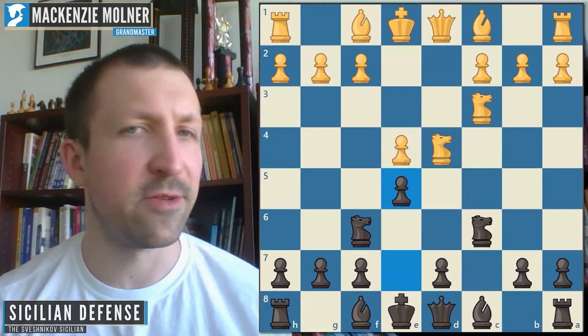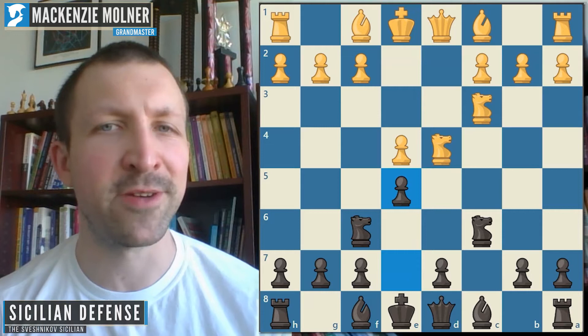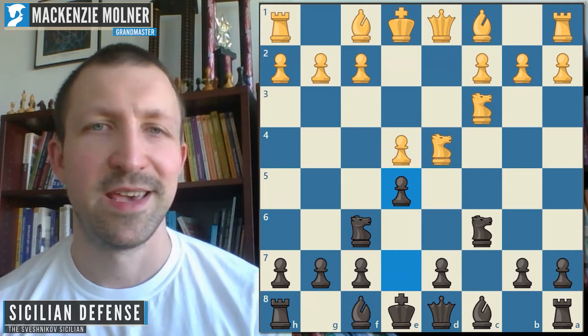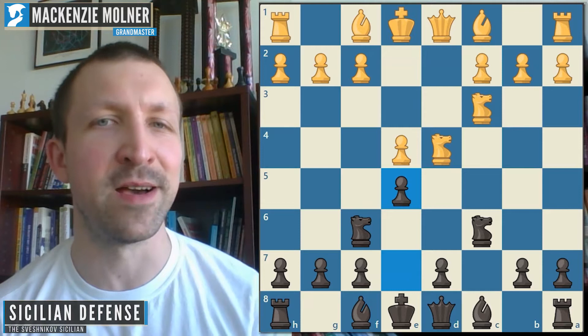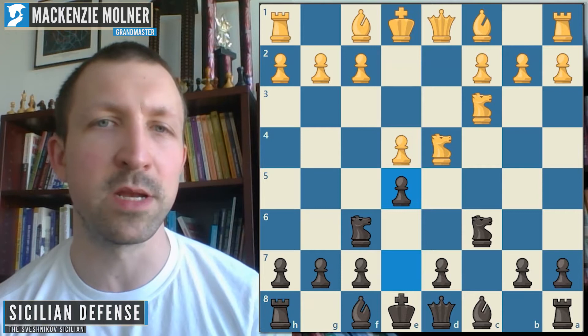If this looks a little unique and you're thinking, is it actually trustworthy — the answer is absolutely without a doubt. The biggest advertisement I could give for this opening is telling you that in Magnus Carlsen's last World Championship match against Fabiano Caruana, he employed the Sveshnikov with Black every single game of the match. You couldn't have a better statement about the credibility of an opening. This is very high quality, among the best openings you could play with Black.